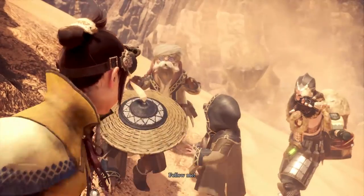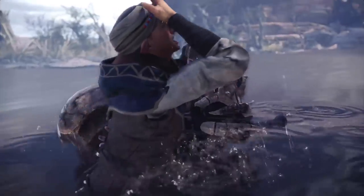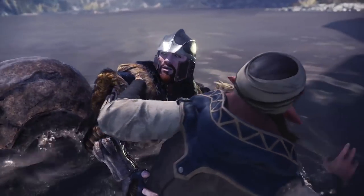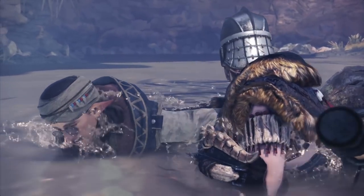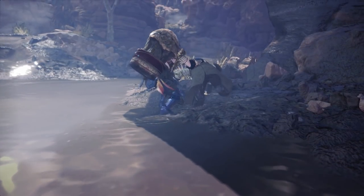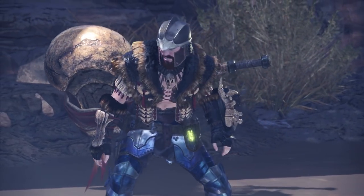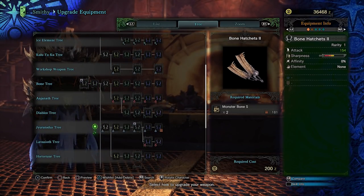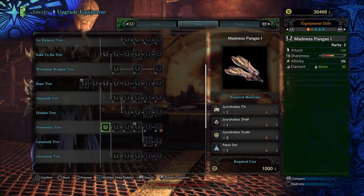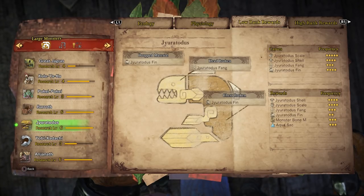Whether or not you take that optional upgrade, complete your mandatory assignments of hunting a Barroth and then the Sinister Shadows of the Swamp to hunt a Jiratotus. The Jiratotus path is going to be our main weapon, which makes the dual blade progression incredibly simple. They have higher raw damage than most comparables and high water element. After defeating a single Jiratotus, upgrade your Bone Hatchets 2 to Madness Pangas 1, requiring 1 Jiratotus Fin, 1 Jiratotus Shell, 3 Jiratotus Scales, and 1 Aqua Sac.